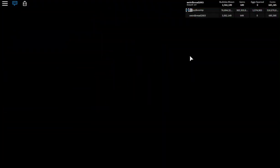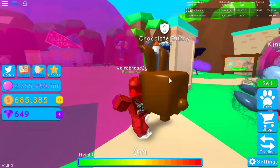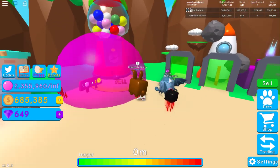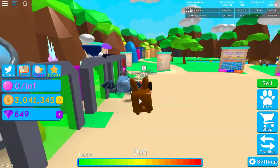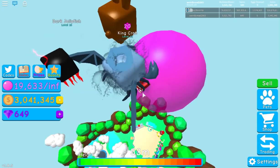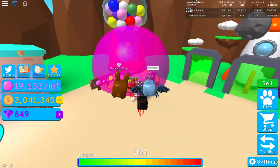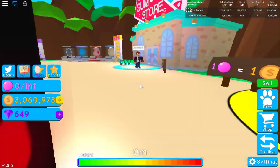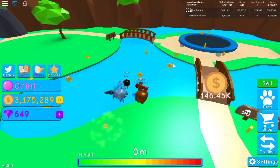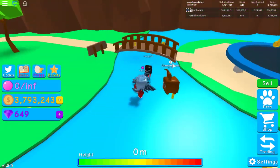Wrapping up the session, Weird Bread sells remaining gum. He jokes that he sometimes forgets the game is called Bubble Gum Simulator because it's so focused on pets — essentially like Pet Simulator. For April Fools, the developers even renamed it Egg Hatching Simulator, which is far more accurate.